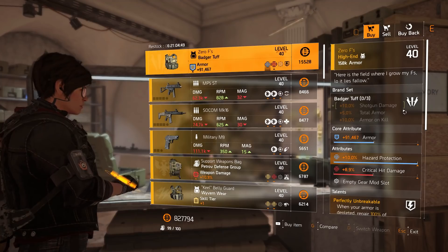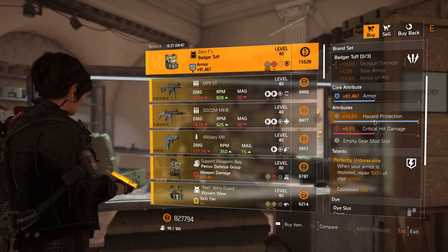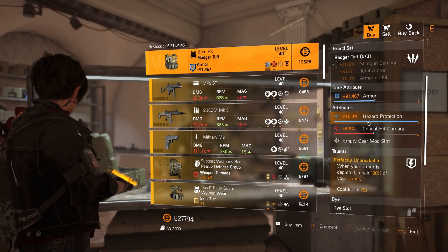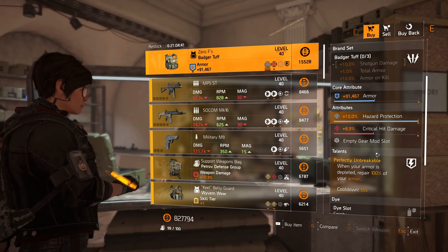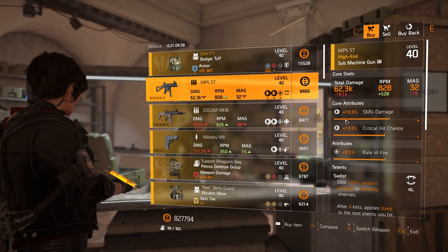...the Zero F budget chest piece, with max star protection, which is really nice. If you're a new player you can definitely buy this and extract it — it comes with the Perfect and Breakable talent. Then we have the MP5 ST SMG with 10.5% SMG damage, 13.5% crit chance, 3.5% rate of fire.